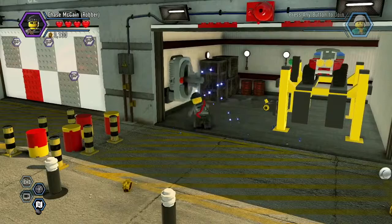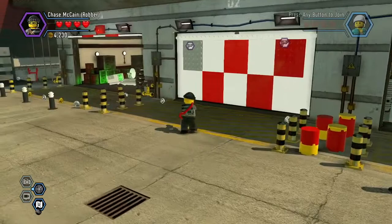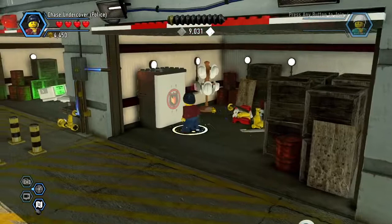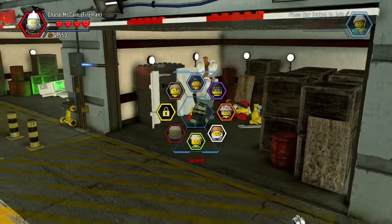There's our color changer — looks like someone forgot to finish painting that garage door. Let's change our color from purple to red and spray paint the garage door. It'll look a lot better with a lick of paint. And now — time for our second to last disguise: Firefighter Chase McCain. Excellent. Now we just need one left.